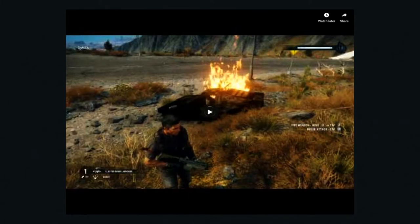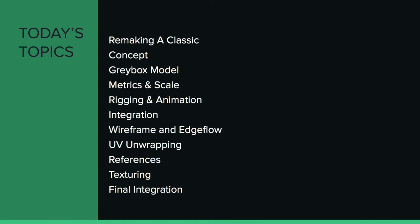This is the Cluster Bomb Launcher. We'll go through basically all of these steps. It's a non-linear workflow, and that is the pipeline for video game development. For this series today, we'll be going through: remaking a classic, the concept, the gray box model, metrics and scale, rigging and animation, integration, wireframe, and edge flow. Depending on the weapon or art asset, the stages in the process can be switched up.